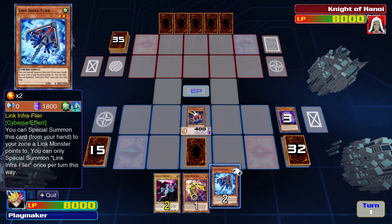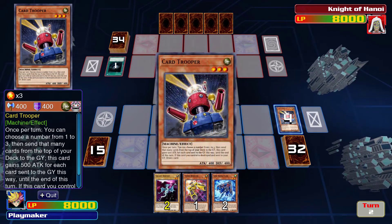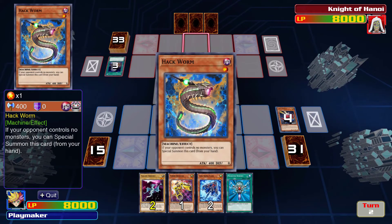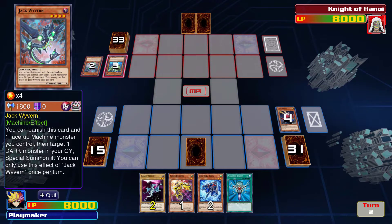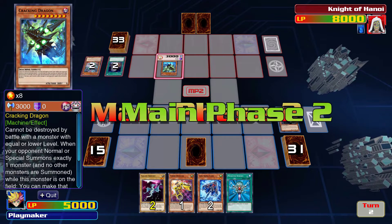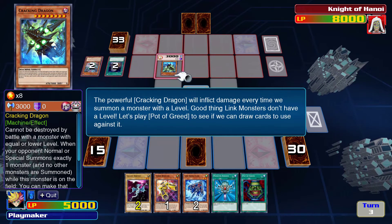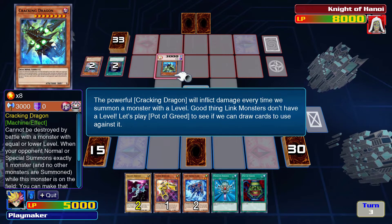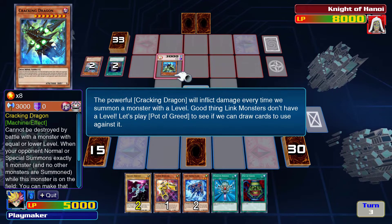It's their turn now - don't tell me what to do. Card Trooper, no! Is Monster Reborn legal again? I really hope not - that card's bananas. Hackworm: if your monster controls no monster, you can special summon this. Jack Wyvern! Match this card and one face-up monster, then target one dark monster. Ouch. Powerful Cracking Dragon - it almost looks like they forgot to remove the template for what card was supposed to go there. The Powerful Cracking Dragon inflicts damage every time we summon a monster with a level. Good thing Link Monsters don't have a level - interesting.